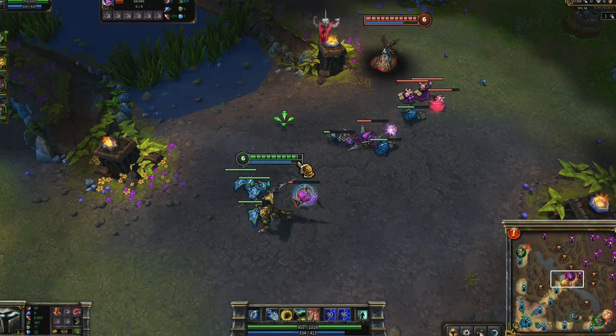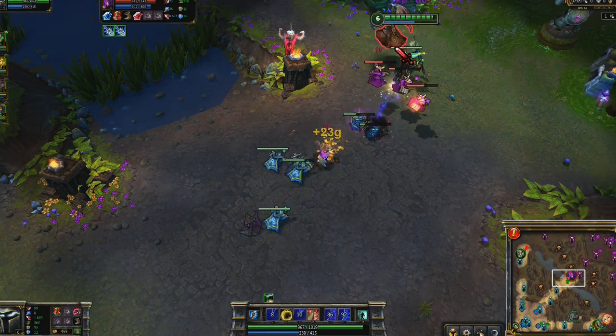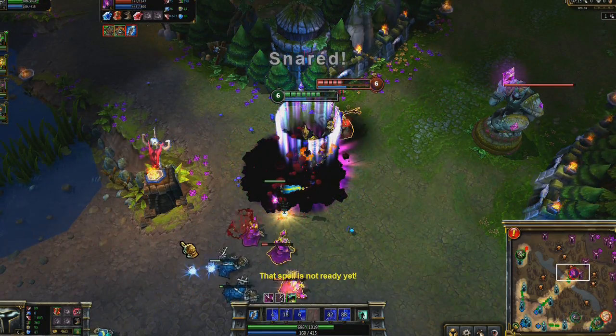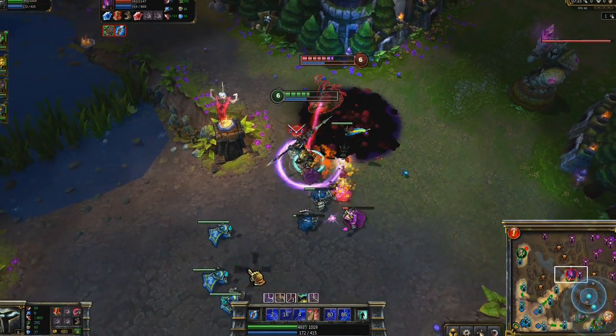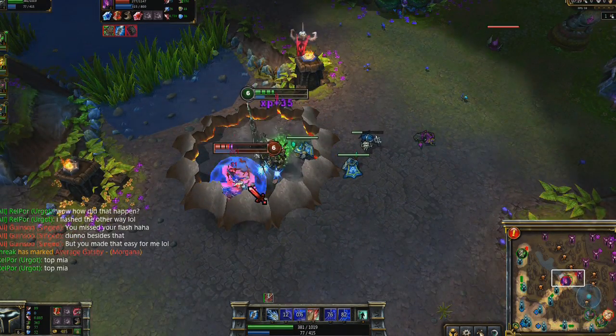With Cataclysm, Jarvan can also kill enemies by himself. Here I open up on Morgana with Damacian Standard plus Dragon Strike. As soon as Morgana turns to fight, I put on Golden Aegis. Afterwards, I back out to draw her away from the turret before unleashing Cataclysm and taking her down with Dragon Strike and basic attacks.